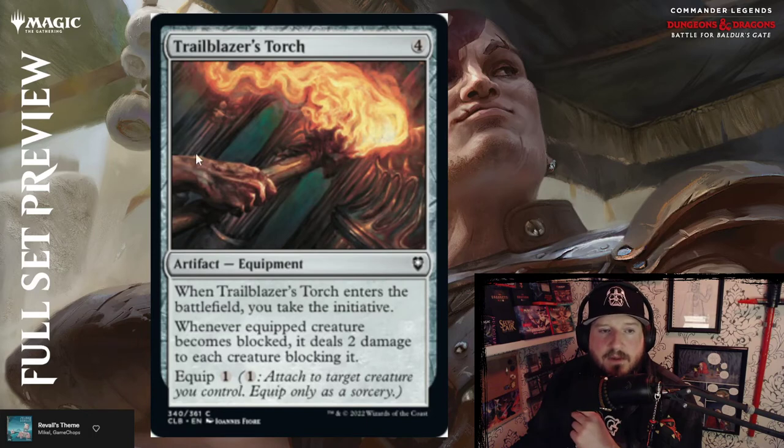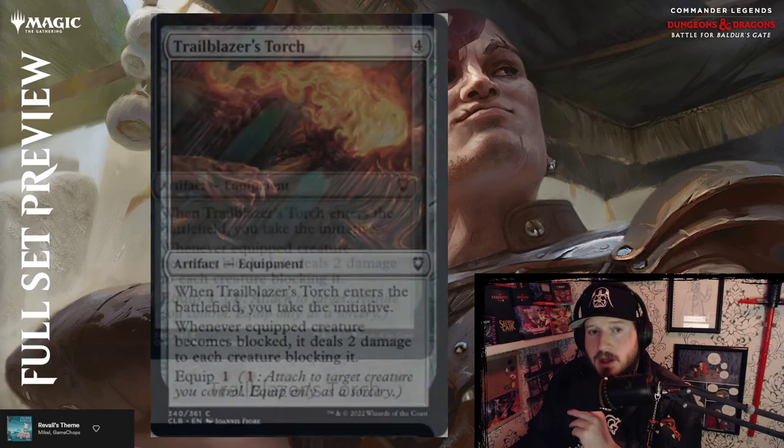Trailblazer's Torch — four mana for an artifact equipment. When you equip, you get the initiative. When an equipped creature becomes blocked, it deals two damage to each creature blocking it. Equip one — that's pretty handy.